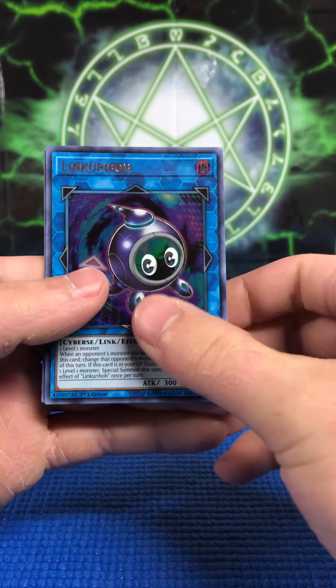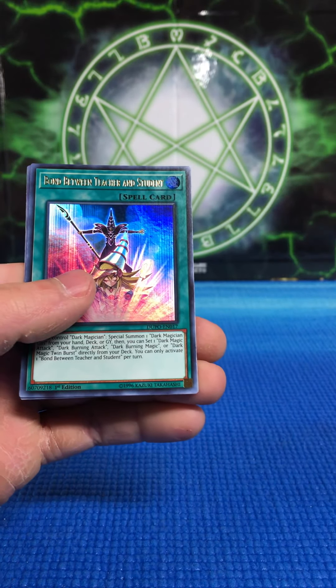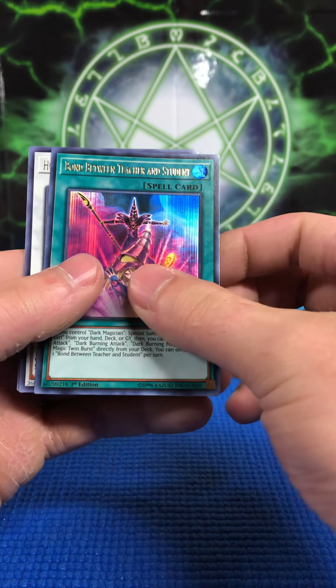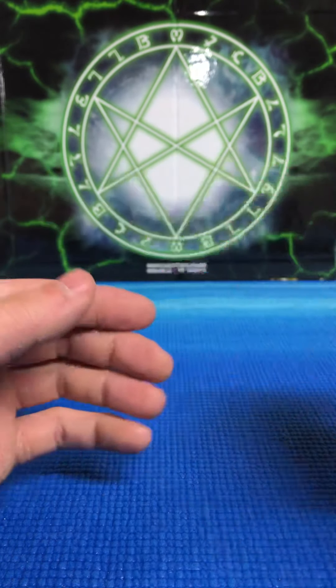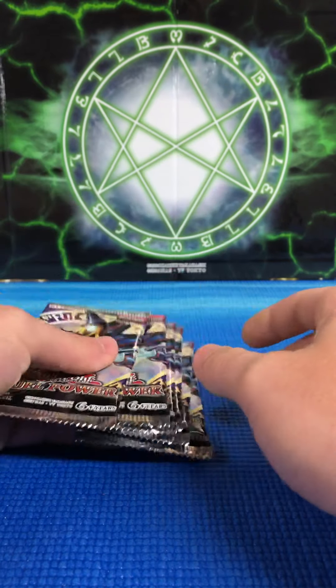Last pack of the second box: Link Revo, Miracle Fusion, Bond Between Teacher and Student — this card is amazing — Hot Red Dragon Archfiend Bane, and Performapal Smile Sorcerer. Now we're on to the final six packs — Infinite Impermanence may be in there, and I'm also looking for another Magician of Chaos.